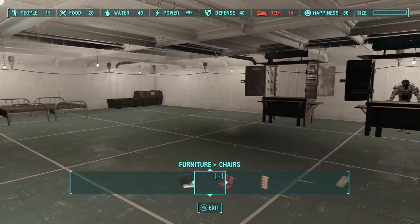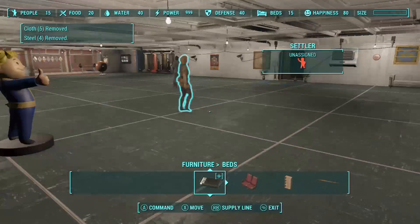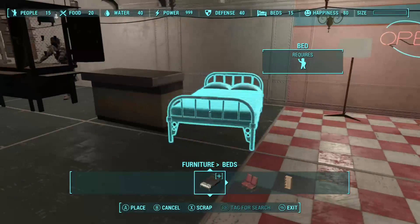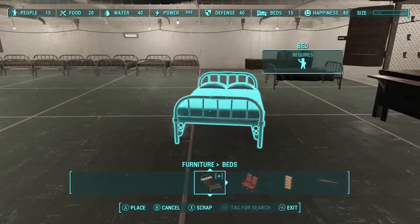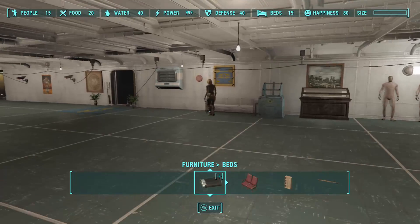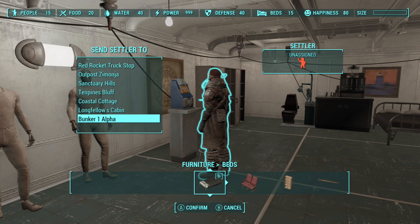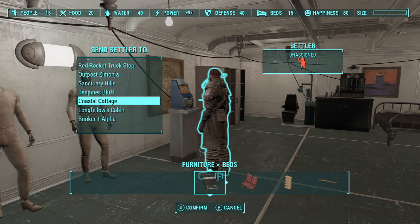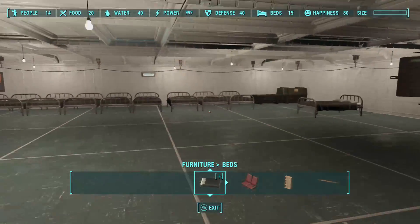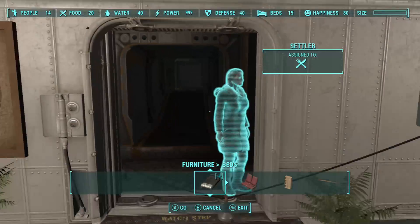There are 15 people apparently — I don't know how, people just keep appearing out of nowhere. Y'all need to go get into a bed. We'll just place a couple of beds right here. I have 15 people here — can I send y'all somewhere else? I can move you — you need to go to Coastal Cottage. We don't need that many beds. Y'all can go to bed now, stop complaining.